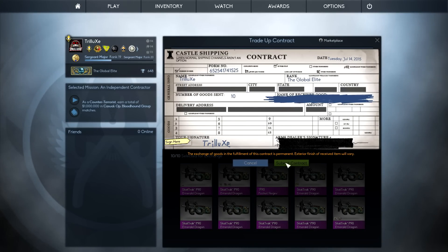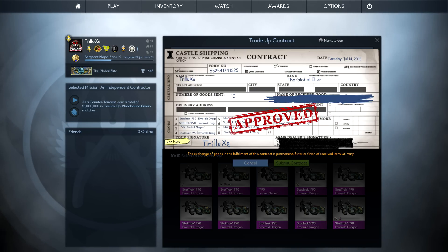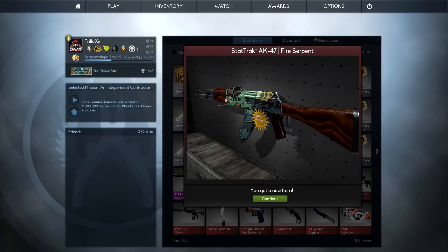I've done a lot of Trade-Up Contracts in the past and was fairly successful, but that doesn't mean my choices were always wise. In fact, my last Trade-Up where I received a stat-track Fire Serpent in field-tested condition was not really smart, because I could have saved $150 and still gotten the same weapon. That happened because I didn't know enough about how the Trade-Up Contract determines the condition of the skins you receive.